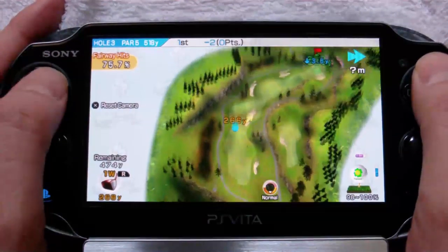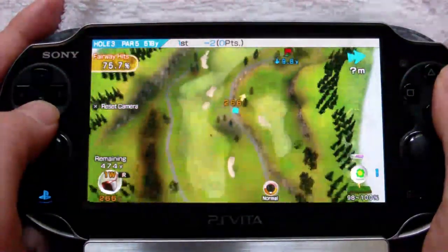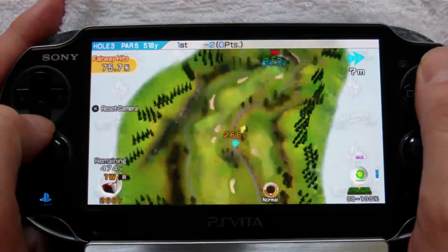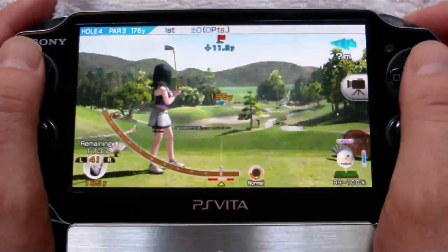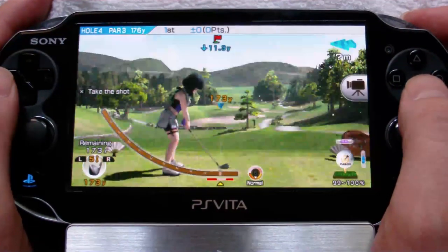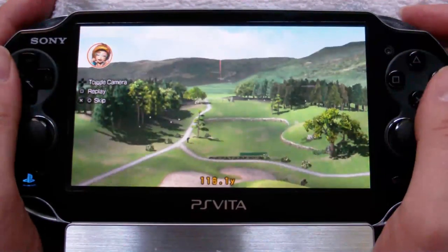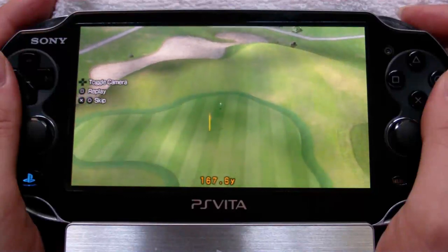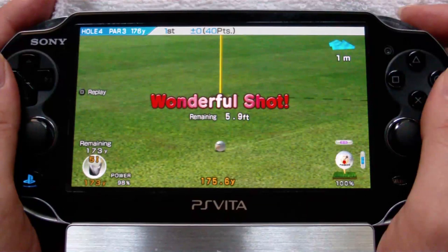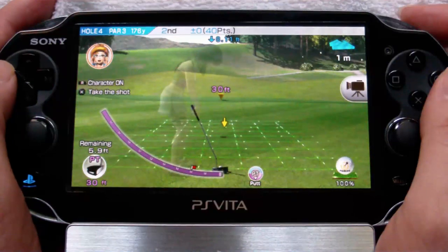Daily tournaments allow you to play in three separate tournaments each day, like a daily leaderboard so you can see how you stack up with the rest of the world. No matter how you decide to play Hot Shots Golf, it's the golfing mechanisms under the hood that really make this game lasting and fun. You can grip it and rip it pointing toward the flag, but the true skill comes from adjusting for wind, adjusting for pin placements, and putting the proper spin on the ball — knowing when to lay up and when to go for the middle of the green instead of just going at the flag all the time.